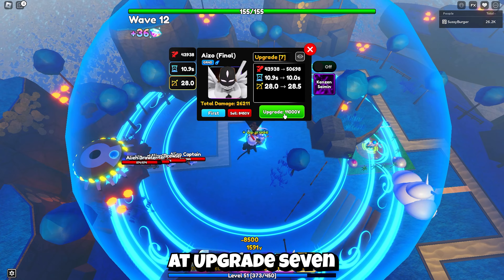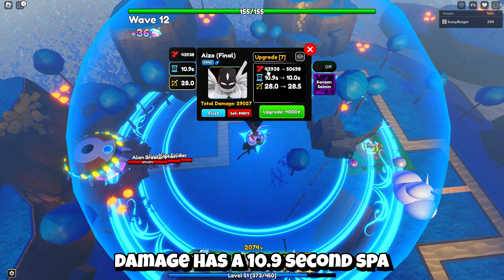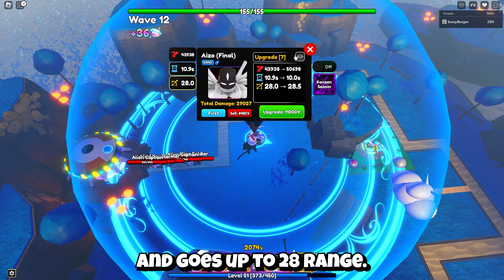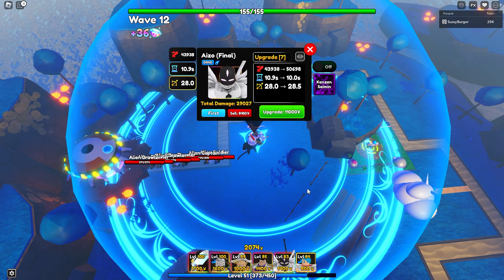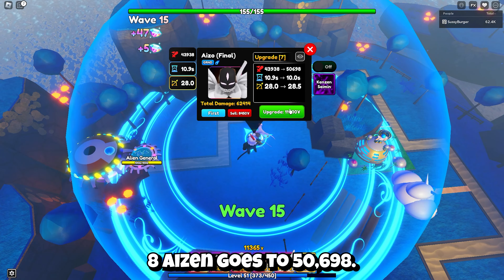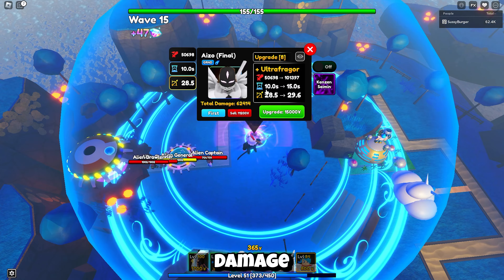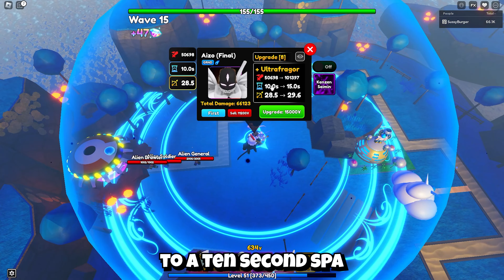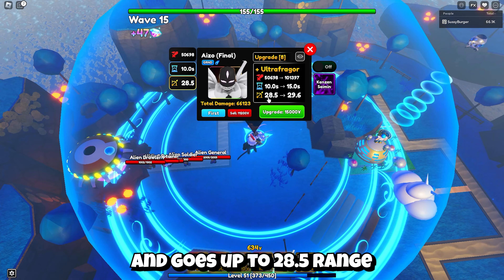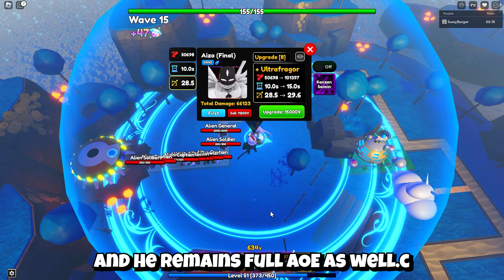At upgrade 7, Aizen does 43,938 damage, has a 10.9 second SPA, and goes up to 28 range. Now we have enough for upgrade 8 — Aizen goes to 50,698 damage, all the way down to a 10 second SPA, and goes up to 28.5 range. And he remains full AoE as well.